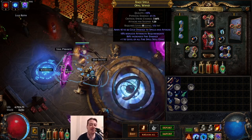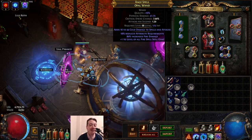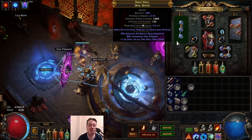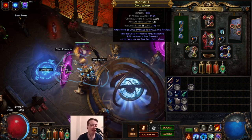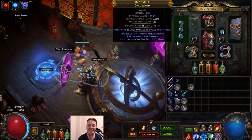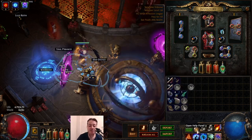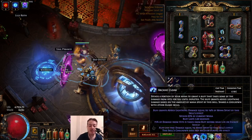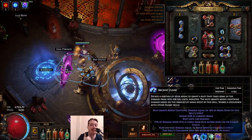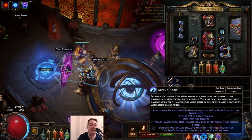The ring has plus one to fire gems and 80 fire damage, plus some implicit cold damage. It's okay — it gives me about five percent chill from cold damage, which is nothing but better than nothing. I also have lightning damage through Sigil of Power and Arcane Cloak. The idea behind Arcane Cloak is to spend mana — every time I spend 200 mana I get to proc Arcane Surge.